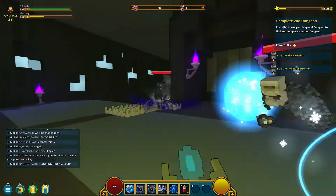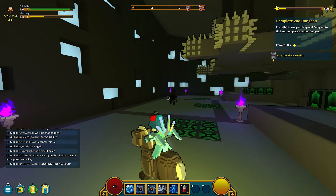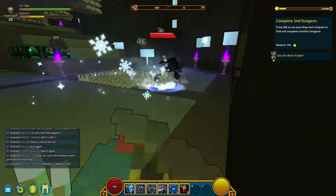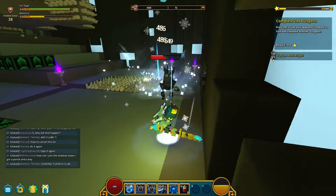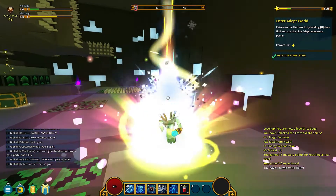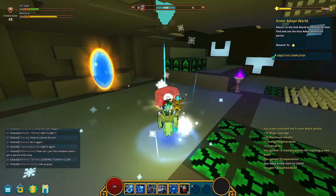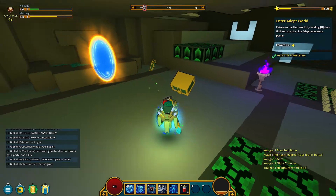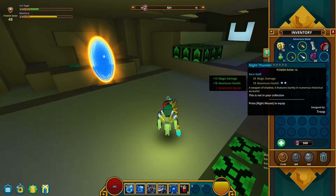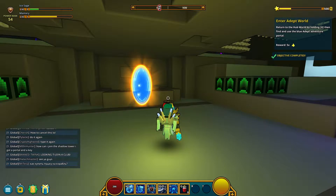Oh god damn it, there's so many of them, they're everywhere. Okay, I see him. Let's use our — oh, we're jumping around the place. Use that thing we've done before that I actually don't know what does. Oh, it seems to be very good at doing damage. There we go. Let's destroy this chest with big ice things. We got one thing at least — that's better. Also it's rare. Enter Adept World — return to the hub by holding H.